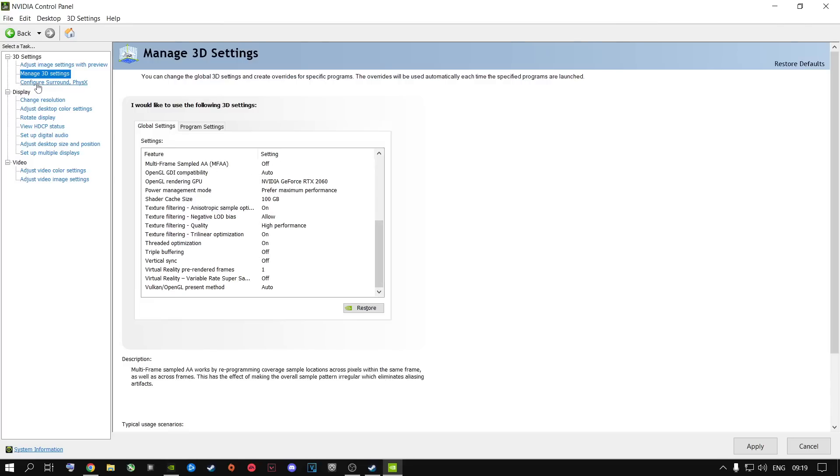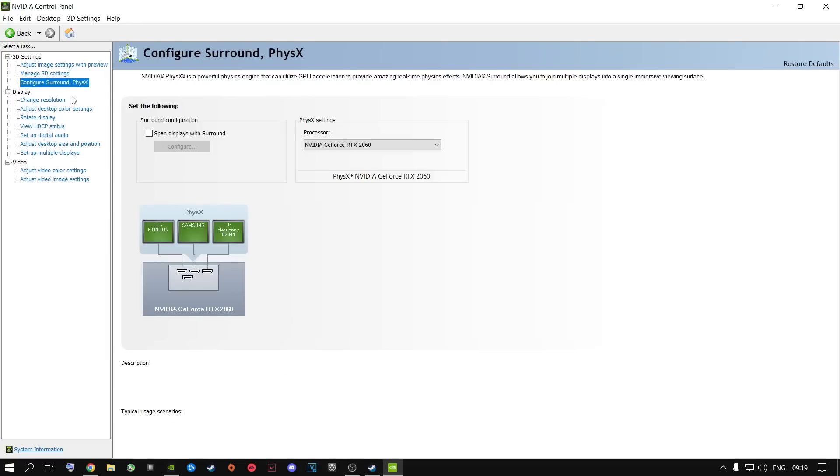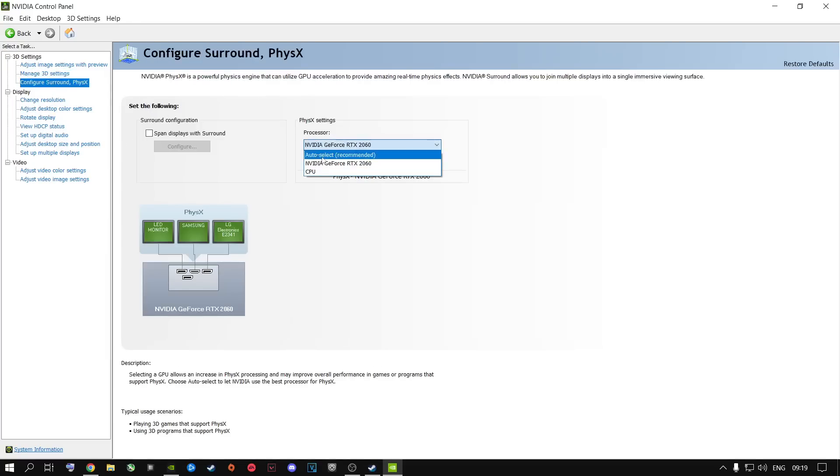Once done, go to Config Surround and Physics. Apply these settings and then select your GPU inside here — do not say Auto Select or CPU. The only reason you would select CPU is if you have an APU unit, meaning a CPU with a built-in GPU and no dedicated graphics card. But if you have a dedicated graphics card, like 95% of people playing games, go ahead and select your GPU, then click Apply at the bottom.